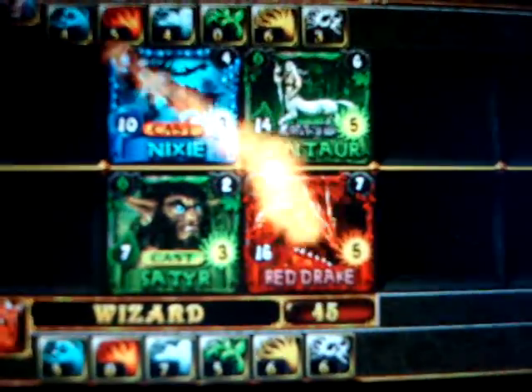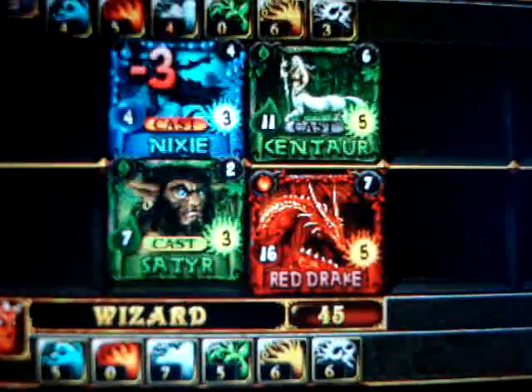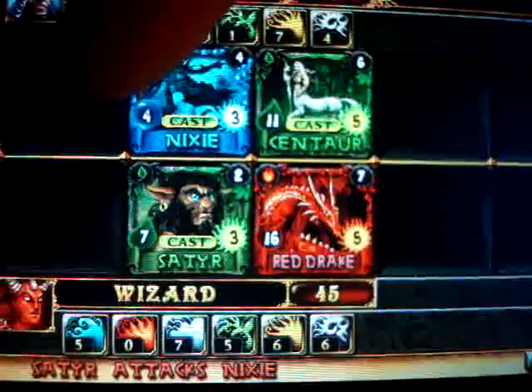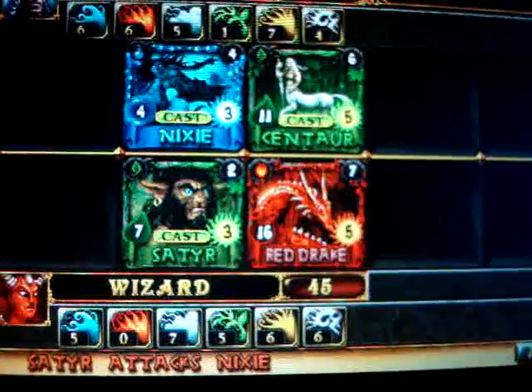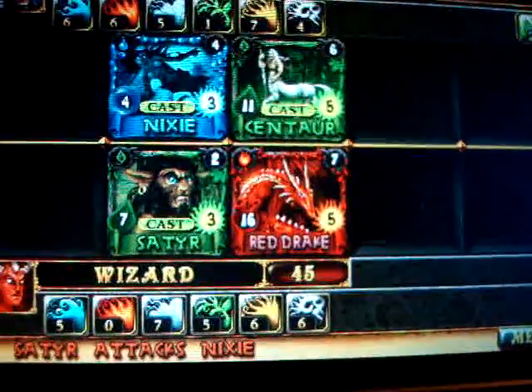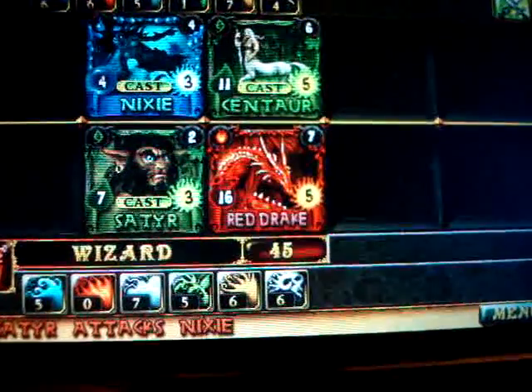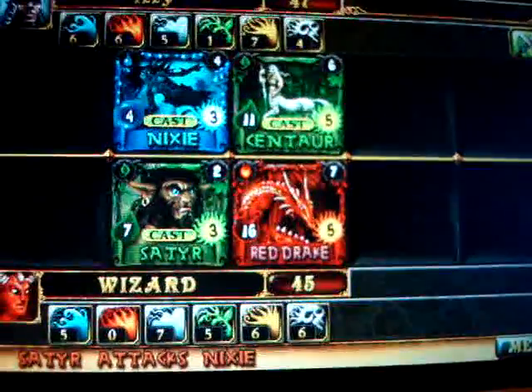So if I hit skip, they both attack. You see they have two numbers — for instance, the Nixie has a four and a three. The four is its health points; if those are reduced to zero, the Nixie's dead. And the three is its attack points — every time it attacks, that's the amount of damage it will deal to the opposing creature.